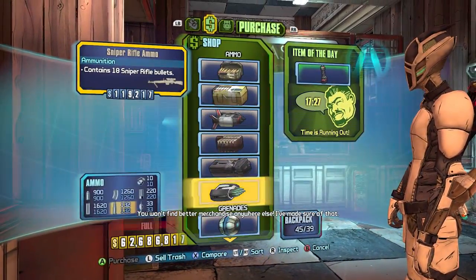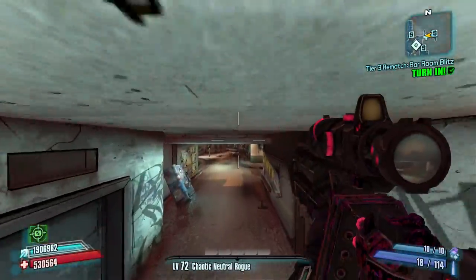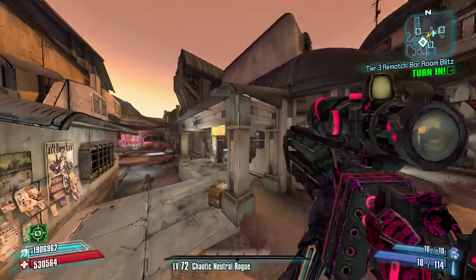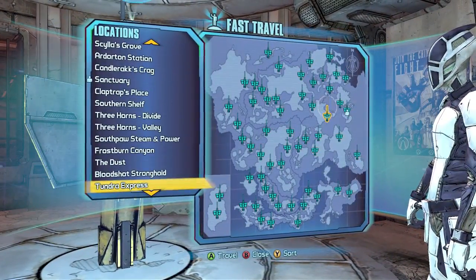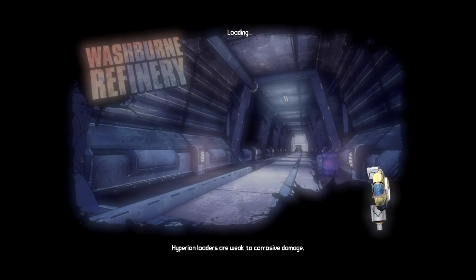We're going to use it in the Washburn Refinery and see how we do. I don't think there are too many maps where you can even get far enough away from the enemies to use the Godfinger properly — it's that bad. It's one of the worst sniper rifles I've ever had the displeasure of using. I used it for certain things like killing the dragons once after I had already pre-stacked Critical Ascension, and it was just so irritating to use.